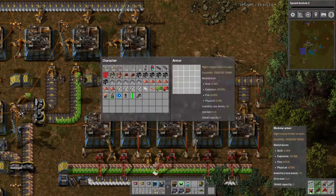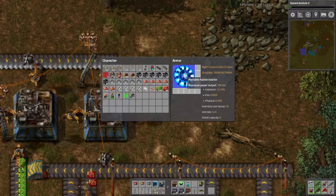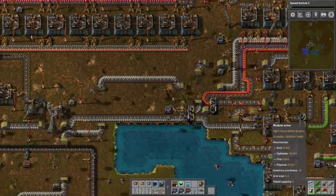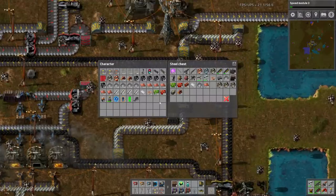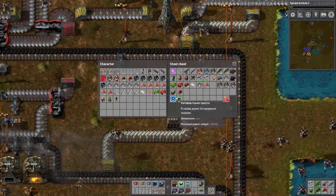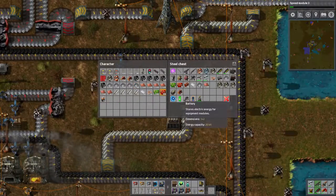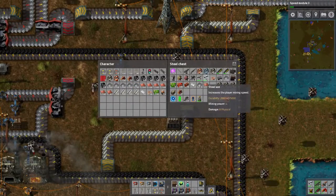We also have our power armor which we can fit the portable fusion reactor into, but we can't fit anything else. This really isn't necessary right now but it's got a lot of defense stuff, so I'm going to put all this other equipment here including the other heavy armor, and these advanced circuits will go there.